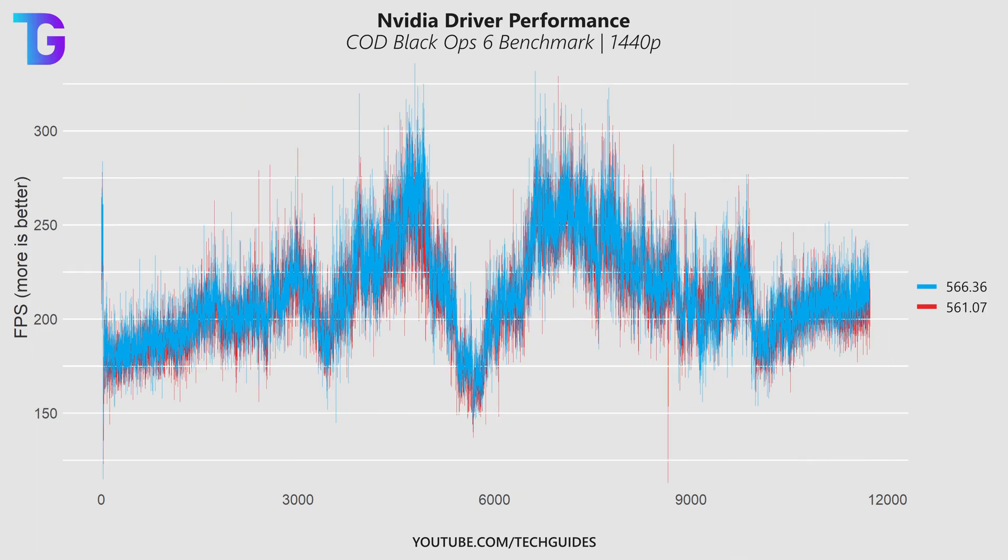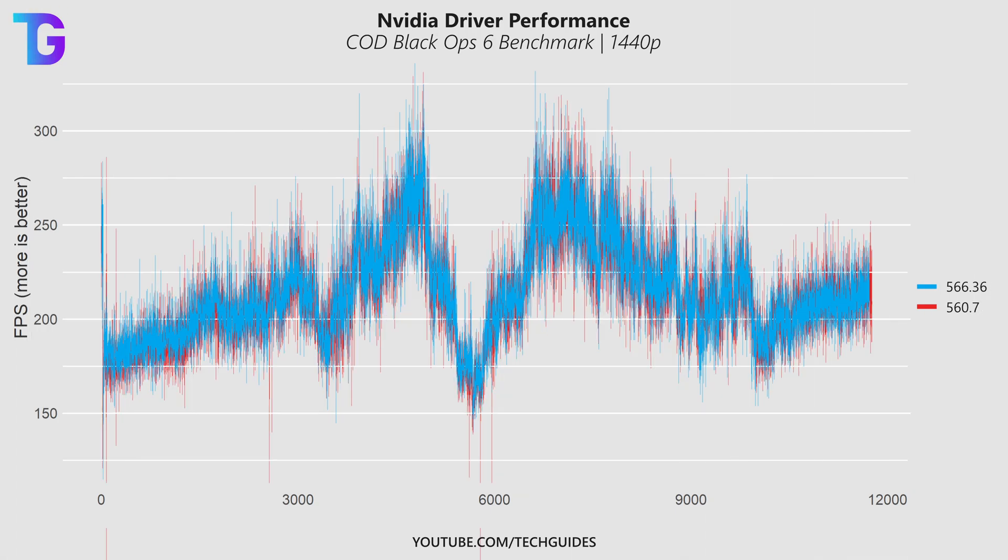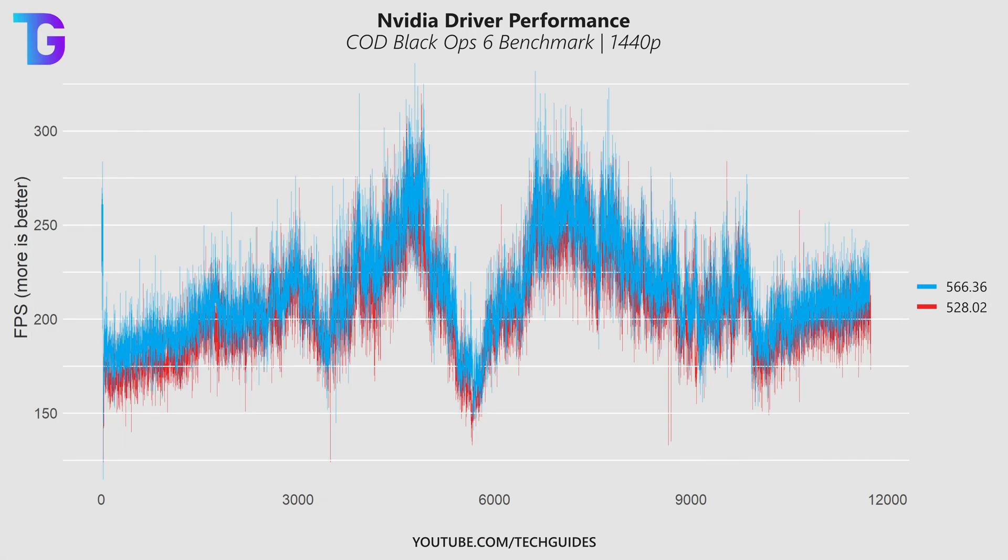The same is true for driver 561.07, however overall I would argue that the latest driver performs slightly better — the blue line is slightly higher up on the graph compared to the red one. Moving to an even older driver, 560.70, and here we start to see some issues. I want you to focus on the red spikes at the bottom of the plot, where it appears the old driver actually does stutter from time to time, making the game feel not as smooth. So my recommendation would be to not use this driver or any older driver for Black Ops 6. And looking at the very old driver 528.02, we can clearly see that overall performance is much worse than with the latest driver 566.36.